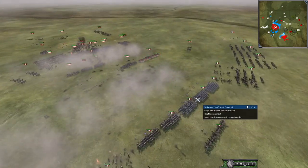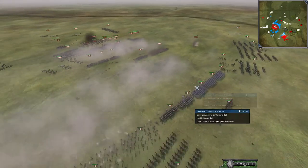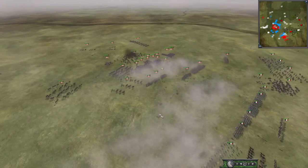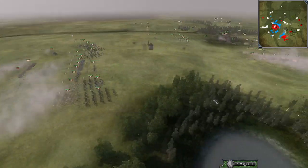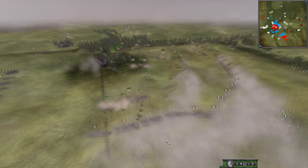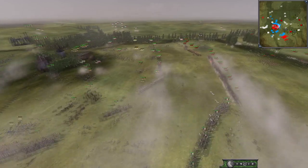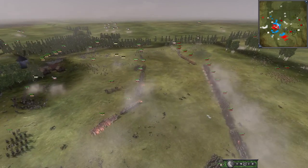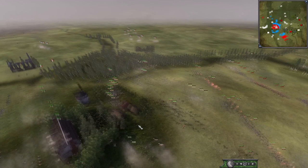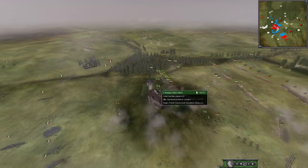So there is an army here which is starting to fight Pumont. Pumont has a lot of troops here and they are going to need to fight hard because Russia is actually looking very bad. They are taking a ton of losses here and are now outnumbered and becoming outgunned. They do have some reserves here which they are definitely going to need.